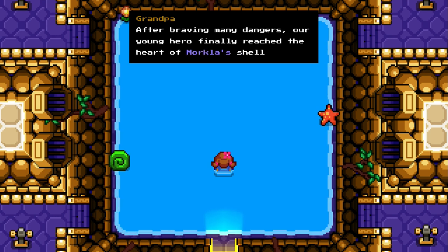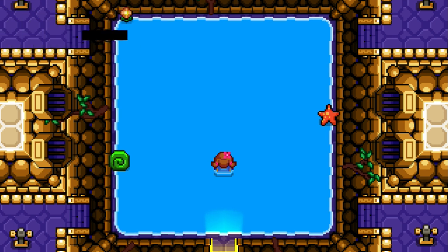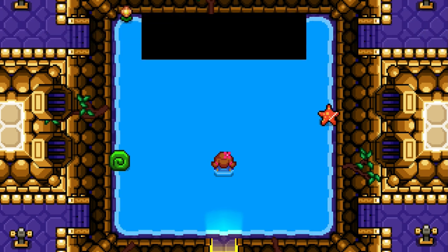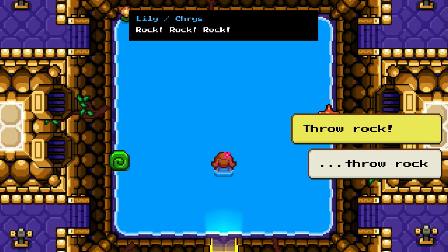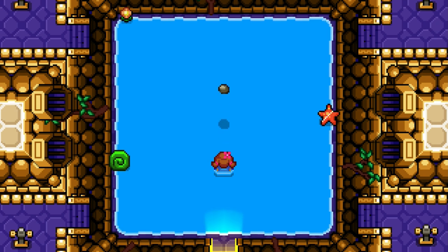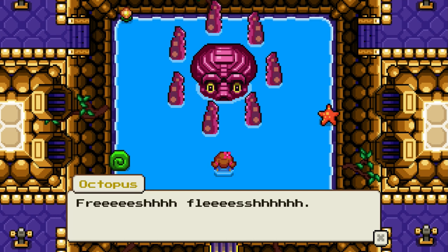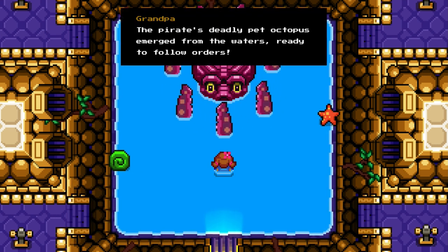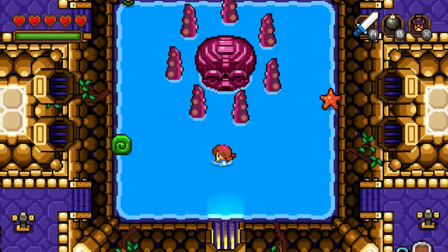After braving many dangers, our young hero finally reached the heart of Morkla's shell. Well, this is full of water. If I were Lily, I'd throw a rock in there. Oh, you know, there are times when it is best not to disturb the... rock, throw a rock. Fresh flesh. The pirates' steadily pet octopus emerged in the waters, ready to follow orders. Squeezed here, tear devour.